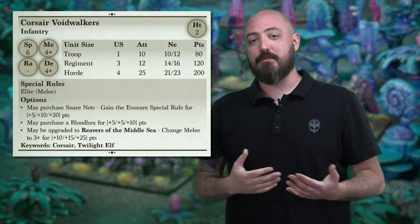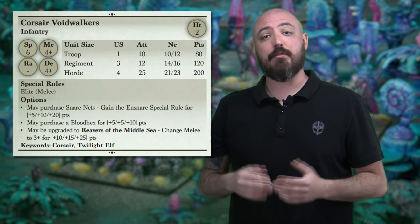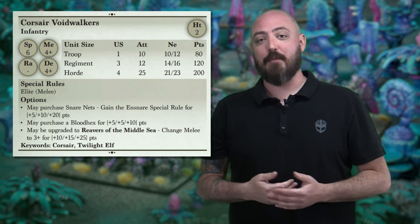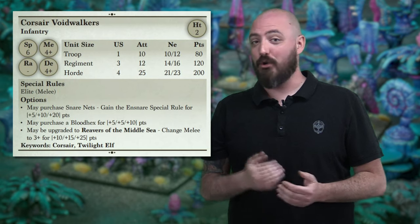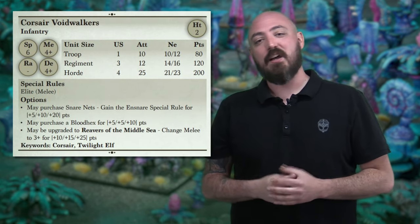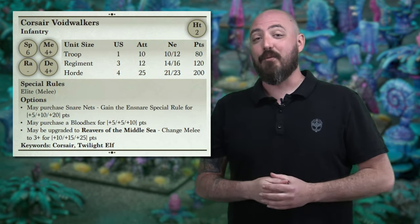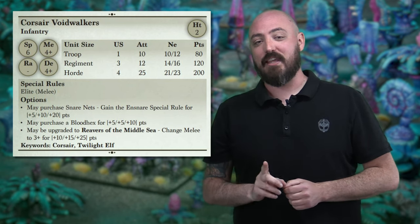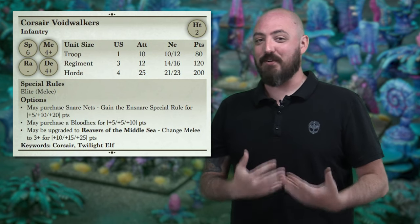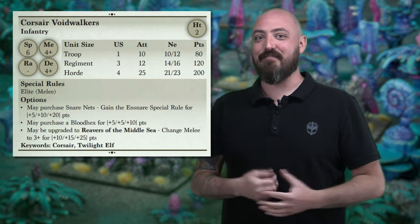You have the option to take three different upgrades on the unit, and each of them can be taken all at once — there are no limitations, so how you build and customize these makes a lot of sense. The first is an upgrade to Ensnare, which really helps show those hooked swords and the nets that come on the hard plastic frame. The second is a Blood Hex — a unique item upgrade available for the Twilight Kin, mostly on the Corsair units. What this does is allow you, for one turn during the game, to bump their Defense by one, taking them from Defense 4 to 5.